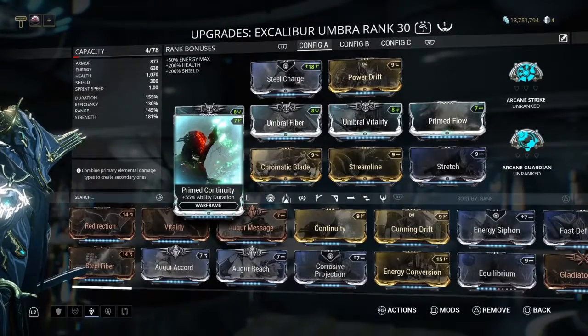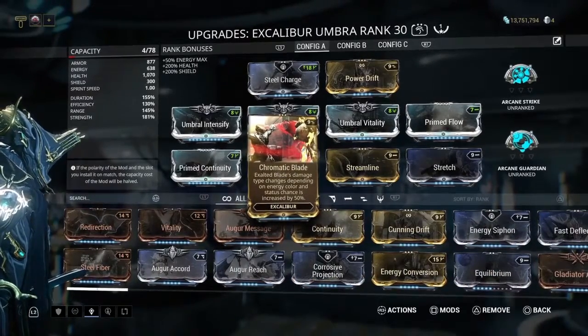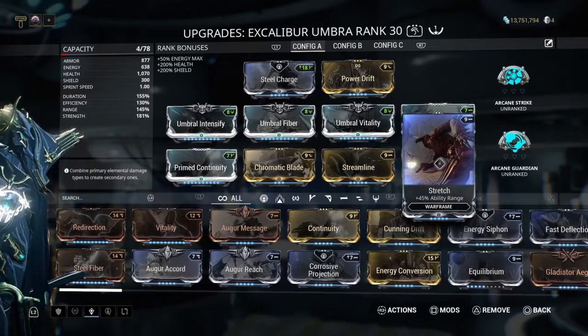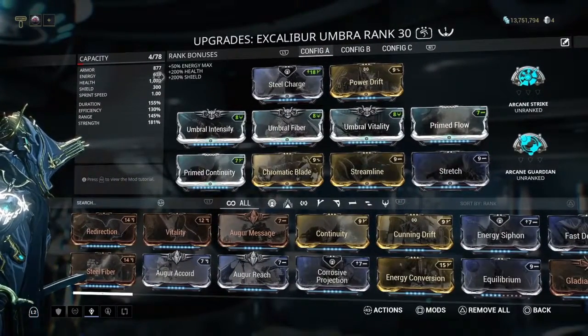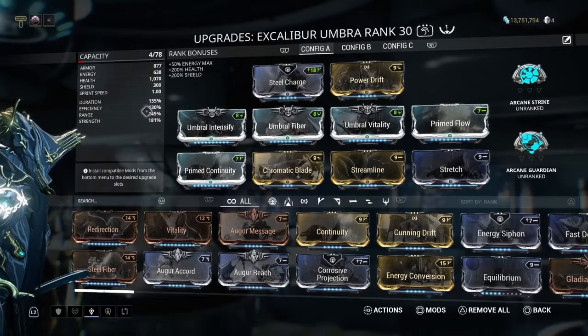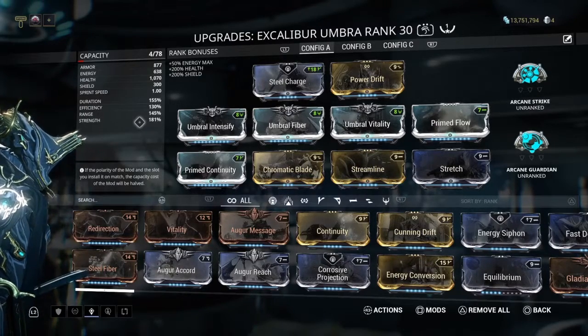I also use Prime Continuity and Chromatic Blade for the extra status chance. Once Chromatic Blade is maxed out, it increases your status chance for the Exalted Blade by 50%. Streamline for extra efficiency, Stretch for extra range for your Blind, Javelin, and Slash Dash. Fleeting Expertise for energy — look at how high the stats are: 638 energy, armor 877, duration at 155%, efficiency 130%, range 145%, and strength 181%. Once you get your power strength above 180, you get 100% status chance on your Exalted Blade.